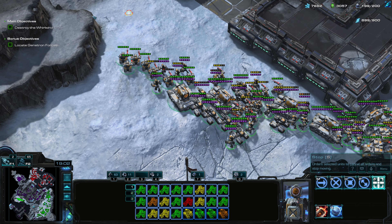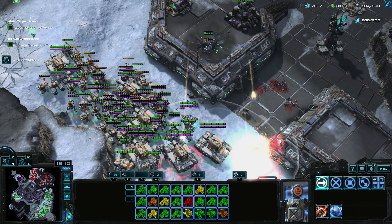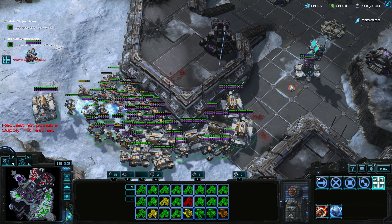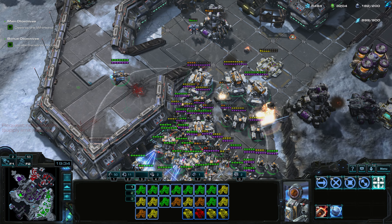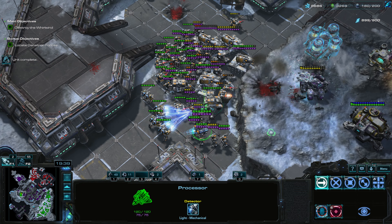We've made it through the choke point. Nicely done! We also have a base up here. We're at maximum supply. I need more processors. This is kind of scary actually — let's move to the high ground and get high ground vision. Let's get fixers and more tanks.